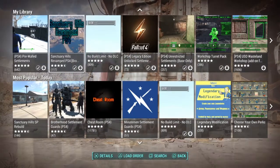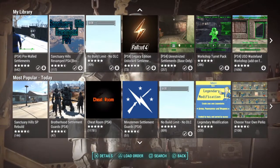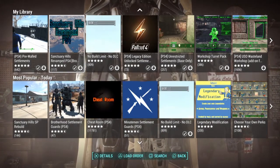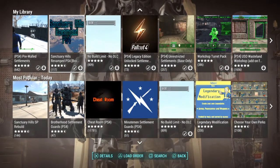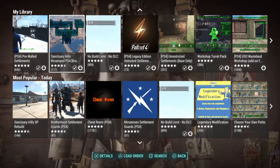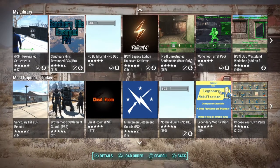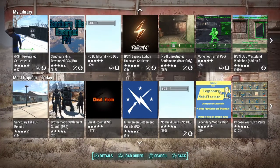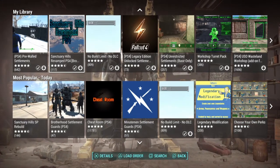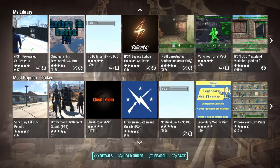Before we move on to number four — while I was on my YouTube break a couple months ago, I was playing Fallout 4 on Xbox One and it had a mod called Place Anywhere, where you could place anything anywhere, even in the red zone. I looked for it on PS4 but it's not there. If you make mods for PS4 and you see this video, please make that mod and let me know.